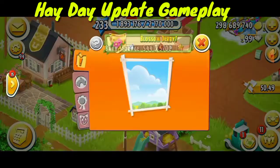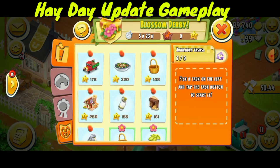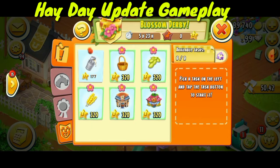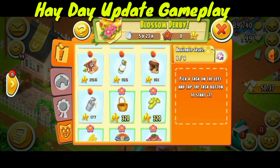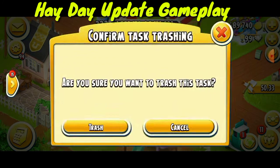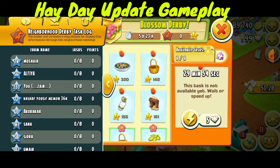The derby decorations we can collect are: the snail race track, hobby horse truck, hay horseshoe, horseshoe statue, bulk basket, and the mechanical horse. Let me check the derby members — there are so many derby members here.